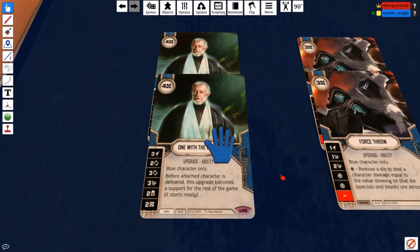Starting off with upgrades, we run two One With the Force. It's a four-cost upgrade which is kind of rough, but we have upgrades we can override into along with Maz's ability to generate resources. It can only go on a blue character so it goes on Luke. When Luke dies it becomes a support — really nice, especially if the dice is already in the pool. It has a three damage side, two high focus sides, disrupt, shield, and money — no blank side. There's nothing wrong with this card other than the high cost.